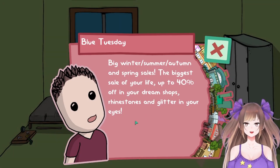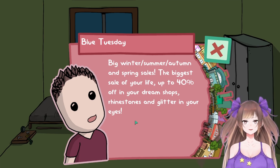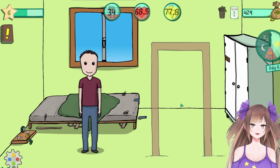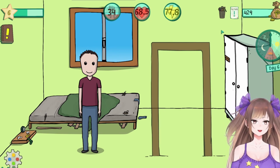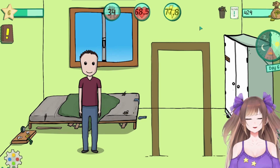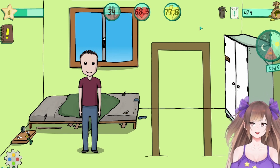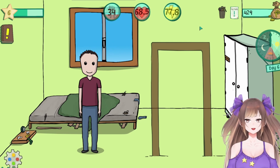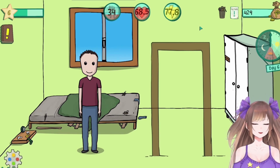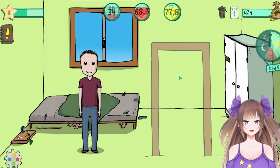Blue Tuesday — big winter, summer, autumn, and spring sales! The biggest sale of your life, up to 40% off in your dream shops. I think I'll leave it there — I'm assuming that means the stores will have discounts. We didn't do too much in this episode, and I don't know how much I can do in an episode, but if you want to see more let me know because I'll definitely play more and record more. I'll see you in the next episode, if there is one — bye!